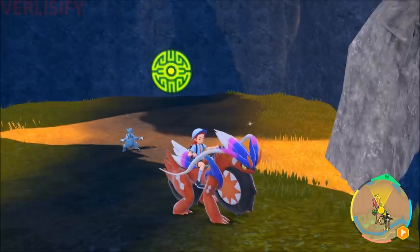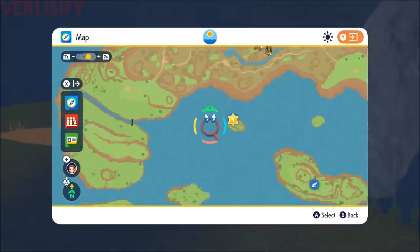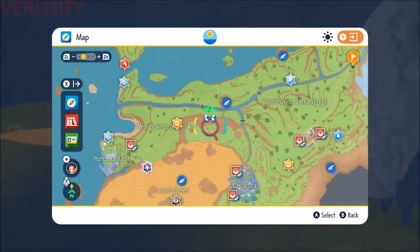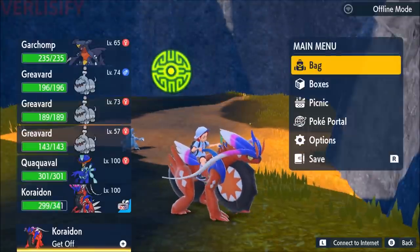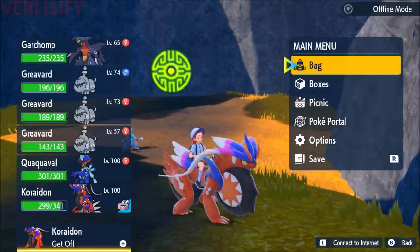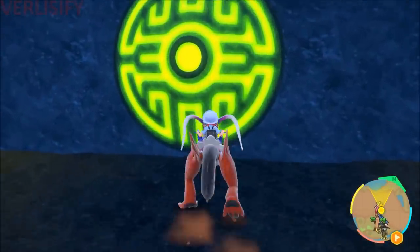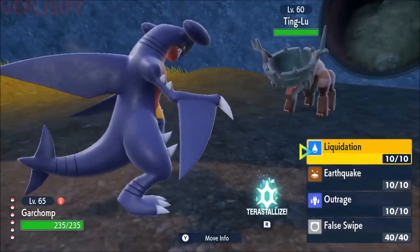A catch rate of six means it's going to be a bit easier than catching the second legendary Pokemon, which has a catch rate of three. To make this easy, if you go over to this cave there's actually a Terra Garchomp that's level 65. My thought is: will this Garchomp work? I put False Swipe on it just in case. Make sure to save your game. The Pokemon is level 60, and Vessel of Ruin lowers special attack.